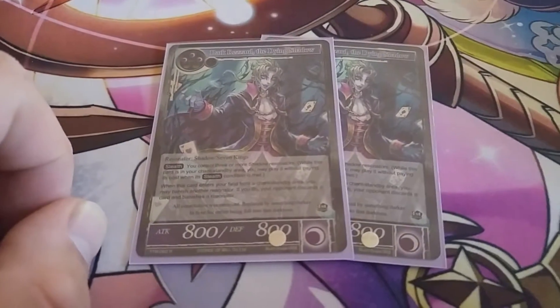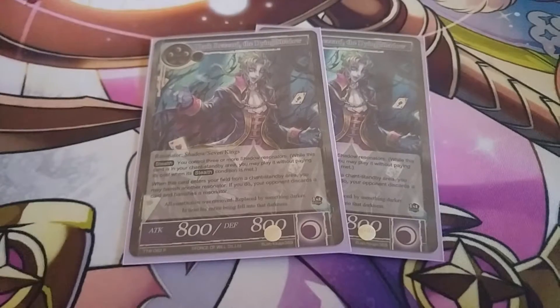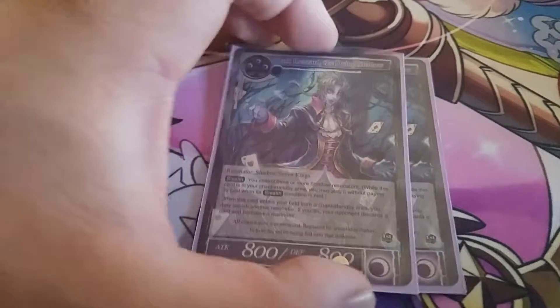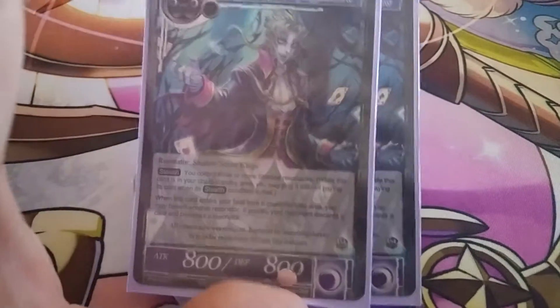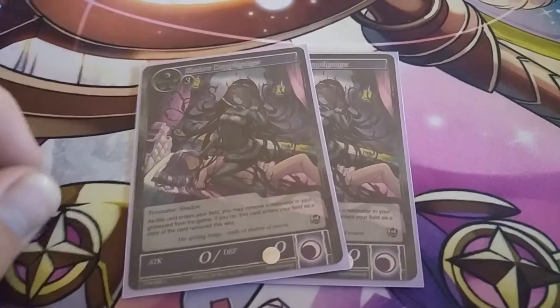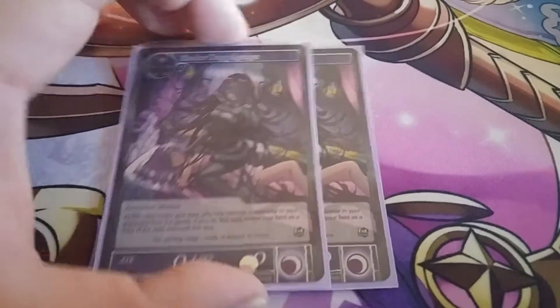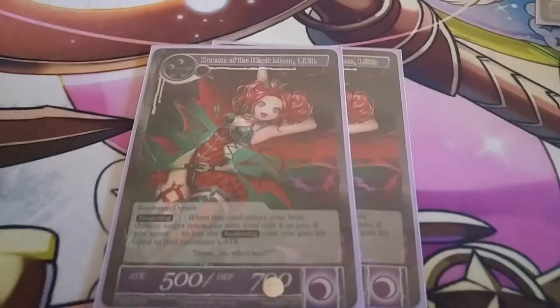Two of this stealth guy — stealth on him is stupid. Enters the field, you pop a card, your opponent pops a card, then discards a card. You pay two to set him in your chant-standby, and if you have three or more Shadows on the field you can play him for free. Two of the Doppelganger — it's like a Sun Titan, a four-drop. When he enters the field, banish a Resonator from your grave and it becomes an exact copy of that card, inner effects go off, etc.